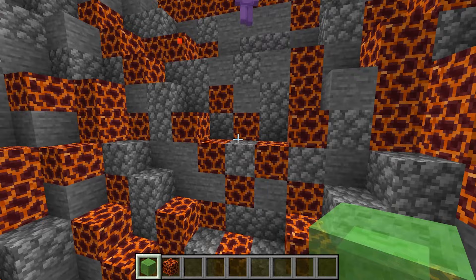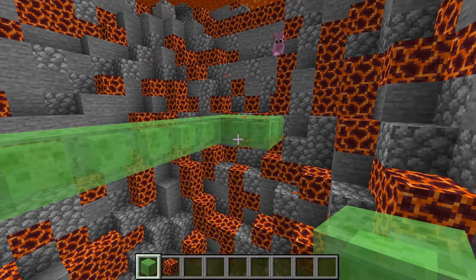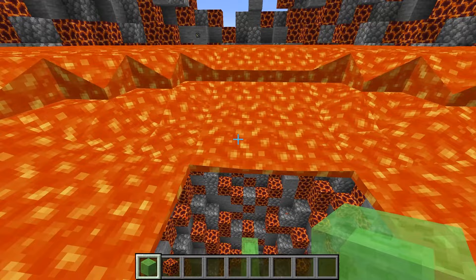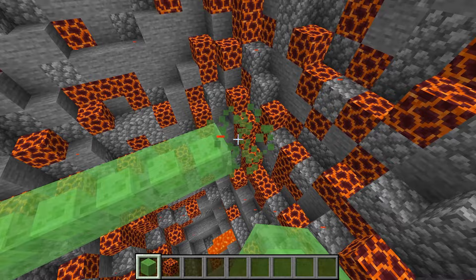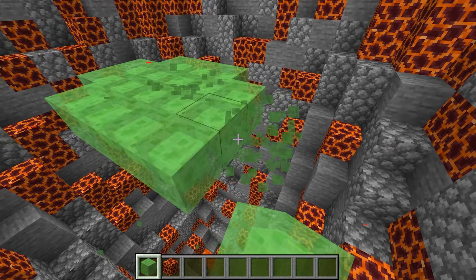It is a fun, nice place after you get past all the lava of course. Come on, Axie. What we're going to do is build a way for us to hop down inside this volcano. You can get inside through the top, but there needs to be some place to land. Luckily, slime blocks are perfect for this because they give a nice big area to bounce on when you fall inside.